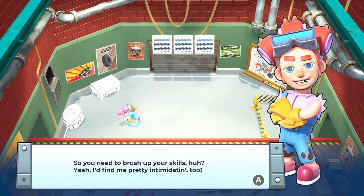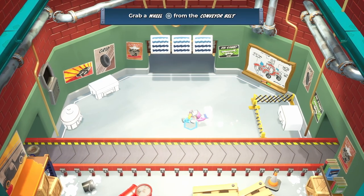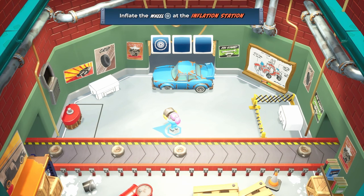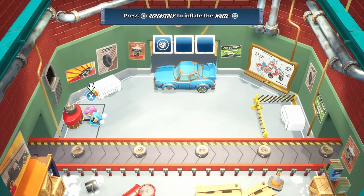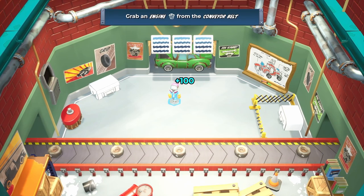So, buckle up and pay close attention — you'll have a lot to learn. Let's put our foot down and get started. I move around and dash — same controls. Grab a wheel from the conveyor belt — I just got flatlined. Inflate the wheel at the wheel inflation station. To inflate the wheel — got ya. Attach the wheel to the vehicle. Done and done. Grab an engine from the conveyor belt. We've got everything going on down here, and we've got to fix the engine.